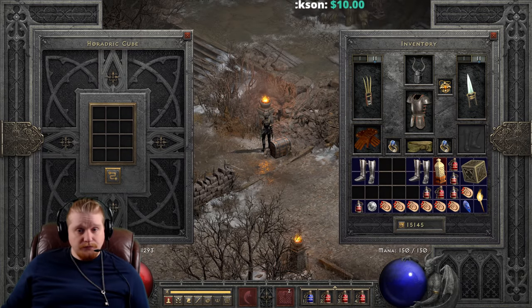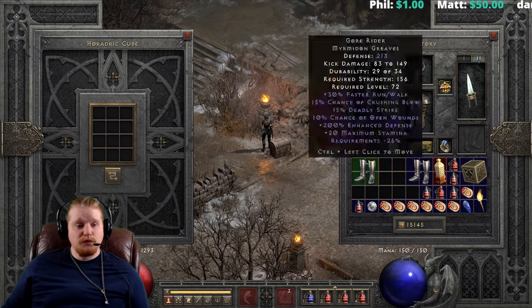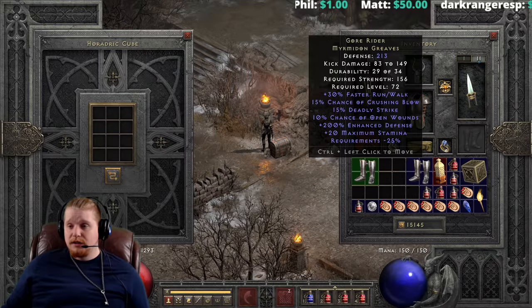Comment by Tatsumi: 'Gore Rider is the better option for a pure kicker; Shadow Dancers is more for hybrid/Whirlwind.' So there are a lot of varying opinions. I'd like to hear your thoughts — do you prefer Gore Riders for your kicker, Shadow Dancers, or as Phariseus said, double-upped Goblin Toes?